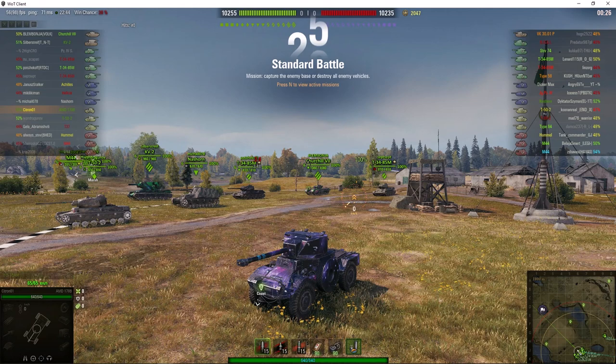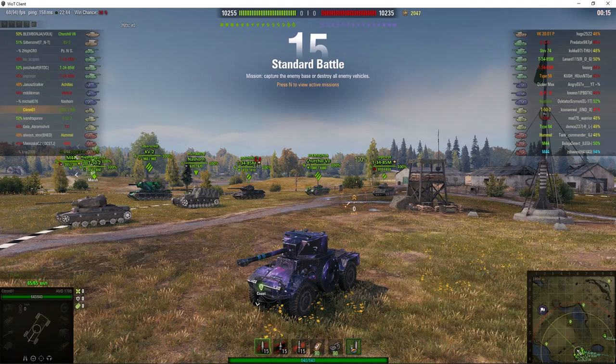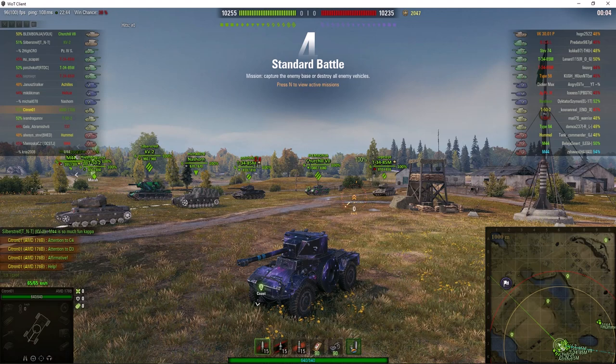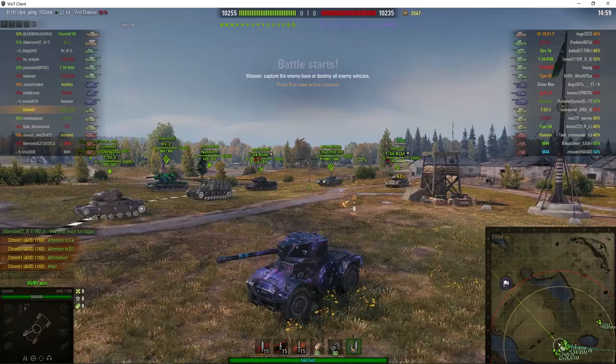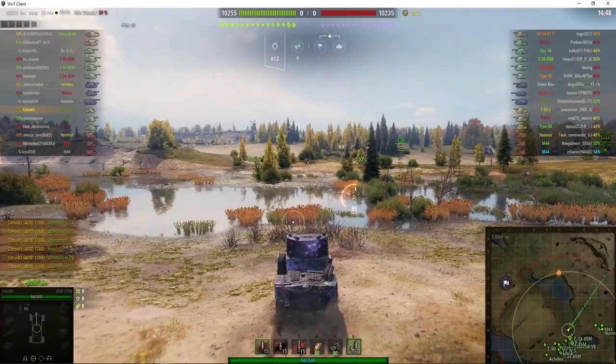Welcome back to WhatRT Noobs with General Disturbance. This is a Panhard AMD 178B, a tier 6 French light tank, the first of the wheeled monstrosities and the abominations. This one is located on the south spawn of Malinovka under the command of Citroen 01. The last time we saw him he was in a Klaus Kellerman video playing the IS-6B, which is not the best tank, but he's rather better at this one, as you'll find out in this game.